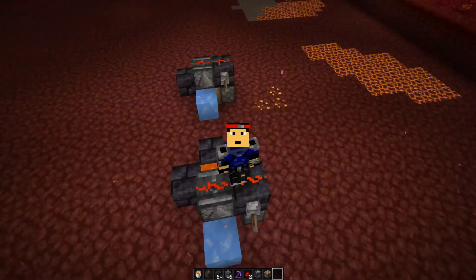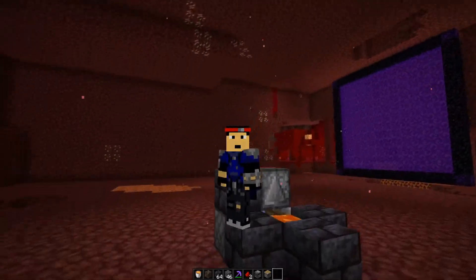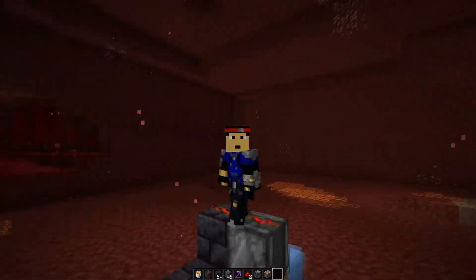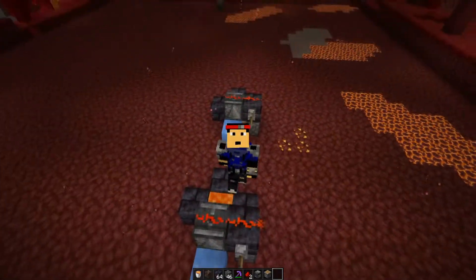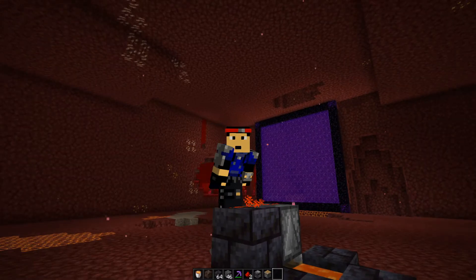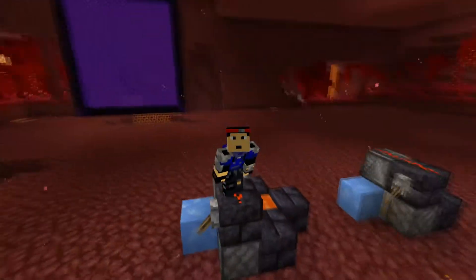There are a few different ways you can build generators like this. You can build them completely manual, or this is technically a semi-automatic one. You could have a TNT setup to blow it up and make it fully automatic. You can also put hoppers on this and put walls around it so items don't go everywhere — there's a lot of stuff you can do.